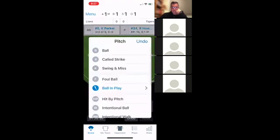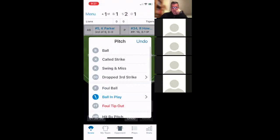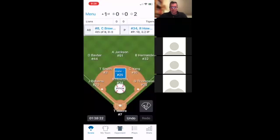We get a called strike, then a swing and a miss, then a foul ball. This time the batter tips the ball foul but the catcher hangs on to it — we select 'Foul Tip Out.' That batter is now out, and the record reflects it.